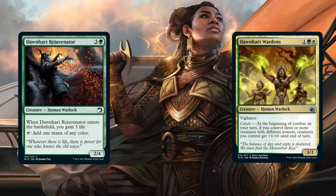Next we have Dawnheart Rejuvenator and Dawnheart Wardens. The Rejuvenator on ETB gives you free life and adds a mana of any color of choice, which for us is green and white. For the Dawnheart Wardens, it has Vigilance and Coven — on combat, if you control three creatures with different powers, all creatures you control get +1/+0 until end of turn.